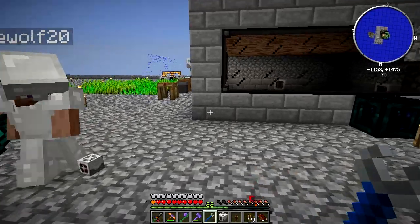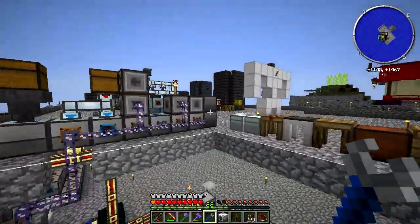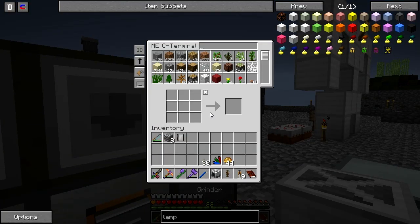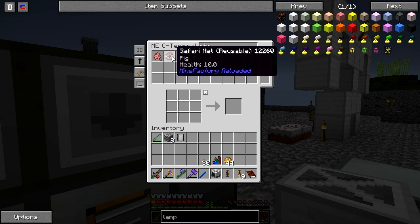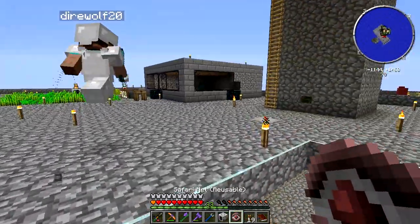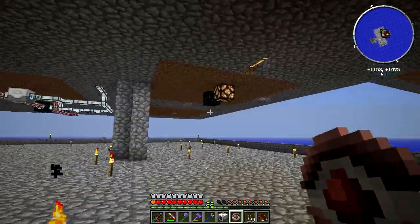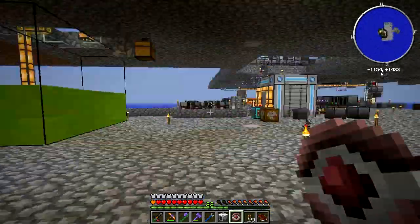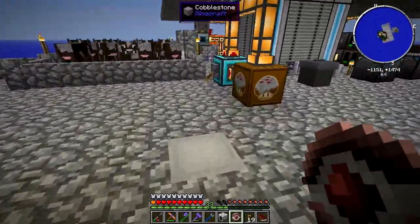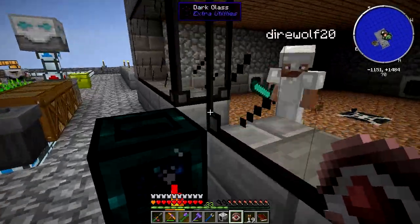Do you have a Safari Net with a cow or pig in it already? Yep, let's do the pig. You got it already. You put it into the spawner and I'm going to get the slaughterhouse ready to roll. A zombie spawned because it's dark.